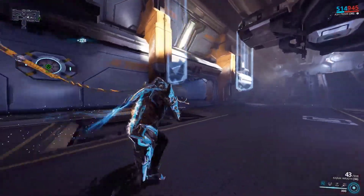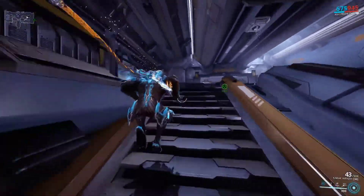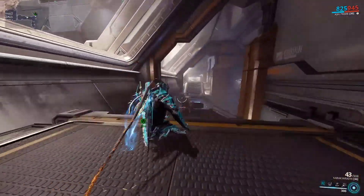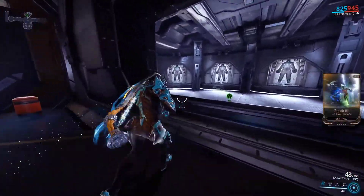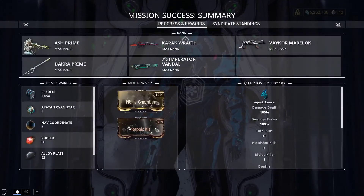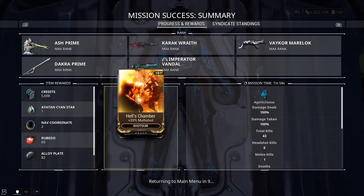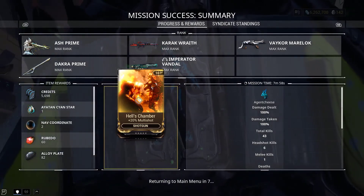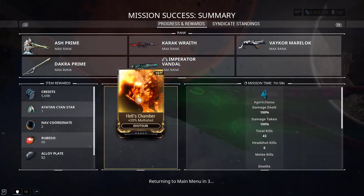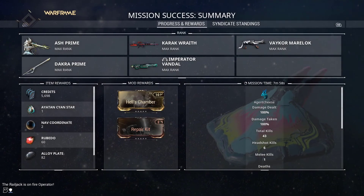If you missed it earlier in the mission — I just killed a random Corpus crewman and he dropped a rare mod. Apparently the average crewman here can drop Hellfire's Chamber, which is an excellent mod for a shotgun. The more you know.